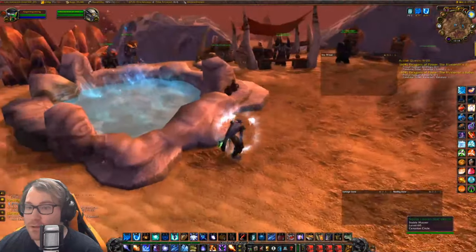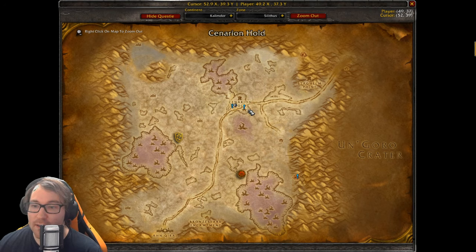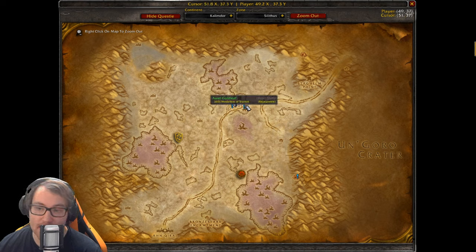The repeatable daily lets you summon three Twilight elites called Templars and kill them — I'll summon one in this video. Templars reward 5 rep each. After you kill three Templars you get a Medallion of Station, which allows you to summon a Duke. Dukes give 25 rep per kill, which is a nice way to climb through the rep ranks. However, getting the Medallion of Station itself does not give you reputation.